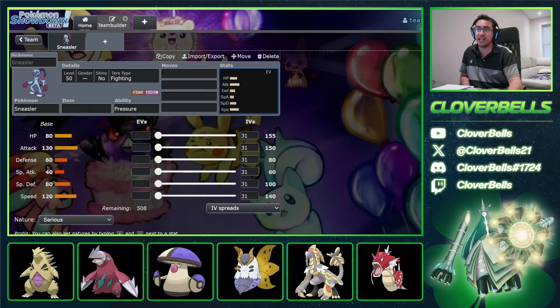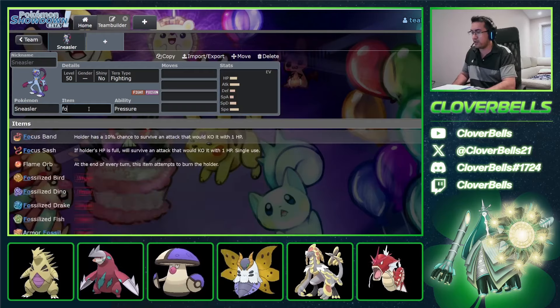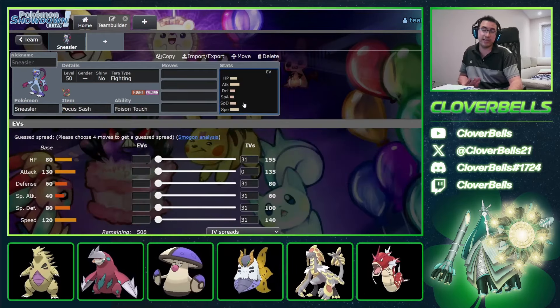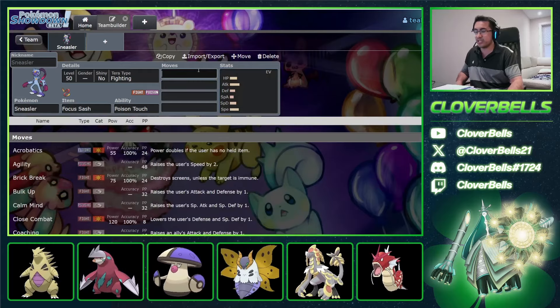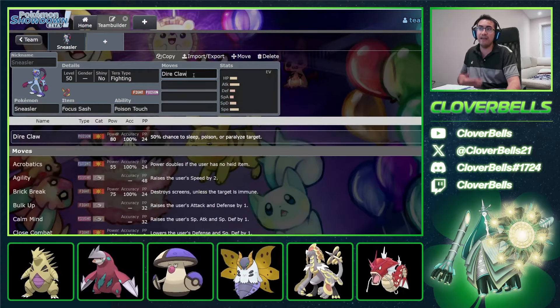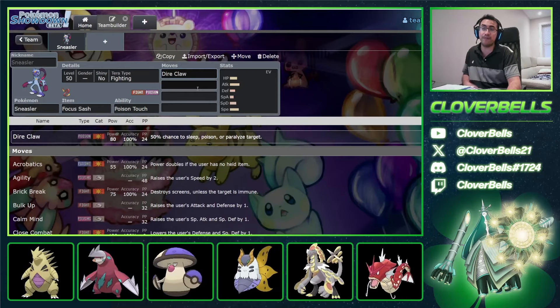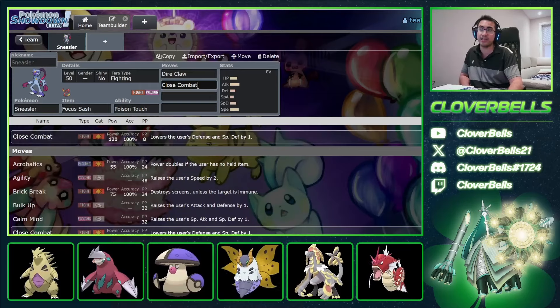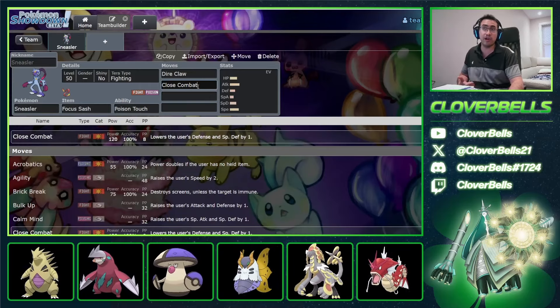Along with the Poison Touch ability granting more chances to poison. The typical set has something like Dire Claw — its main signature move — which has a chance to inflict sleep, poison, or paralyze. Very useful depending on the scenario. Then you have the STAB Close Combat, very good against stuff like King Gambit, which is strong right now. Arkeldon doesn't want to be taking Close Combats either.